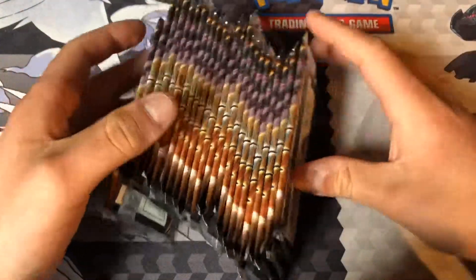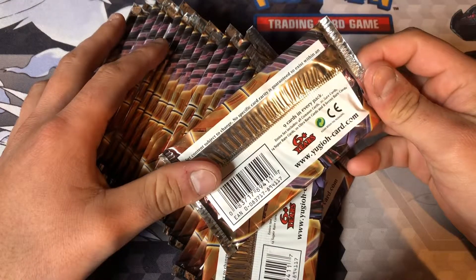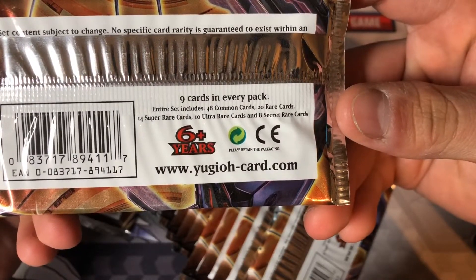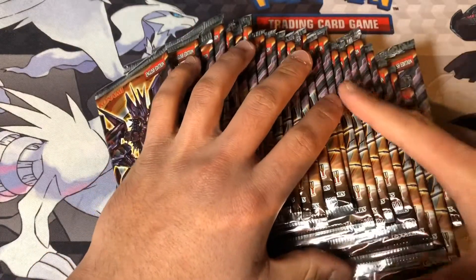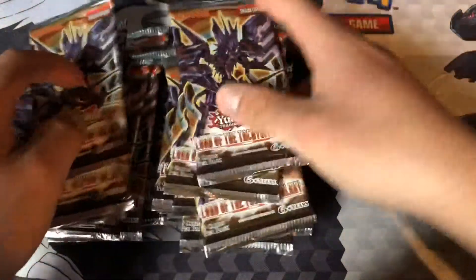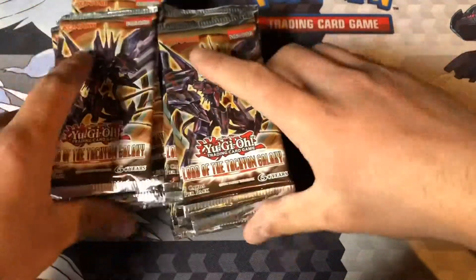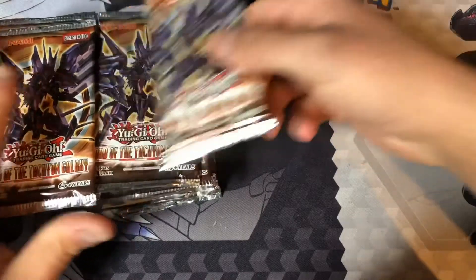So pretty much the ratios are gonna be random. It says right here that usually in a box there's 48 commons, 20 rares, 14 super rare cards, 10 ultra rare cards, and 8 secret rare cards. We can also get ultimate rares and ghost rares. Not guaranteed a holo out of every pack — I'll just say it for the people that do not know.